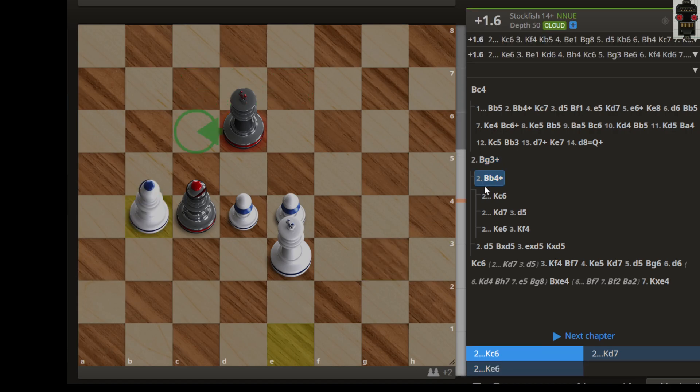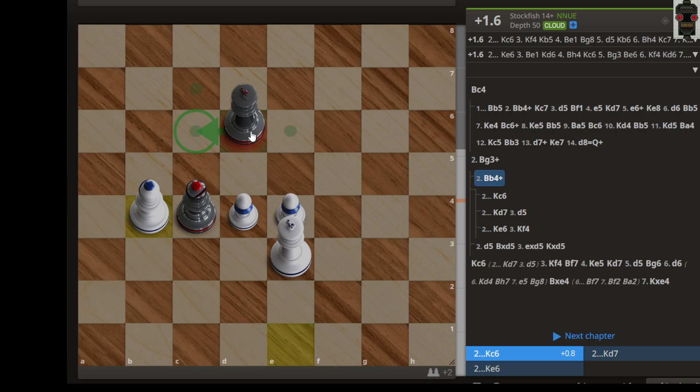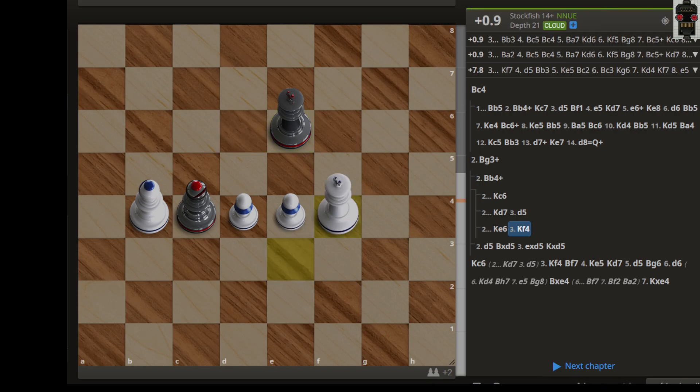If we have bishop b4 check, then we will continue near this square. We can go with king e6, then maybe king f4, and then this will be a chance to draw for black. That covers the drawing ideas in this first position.